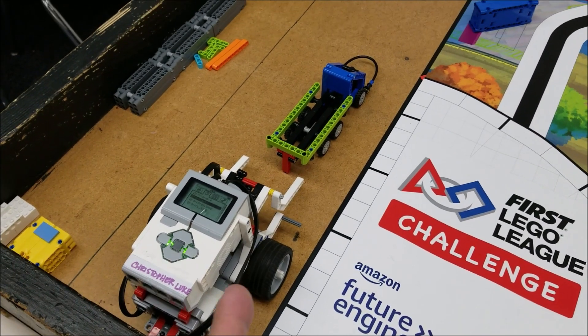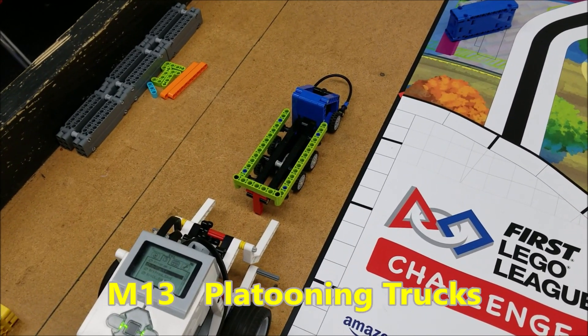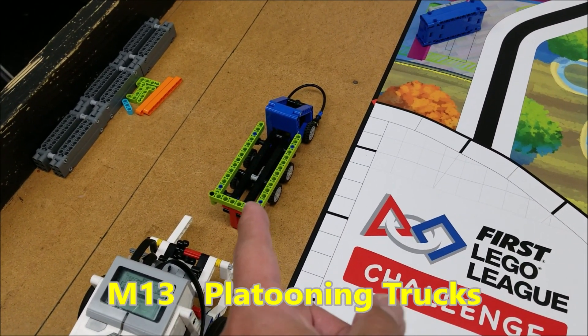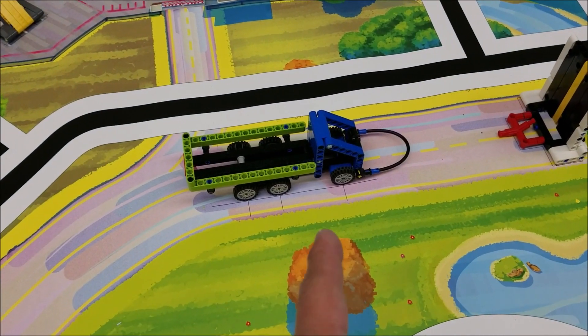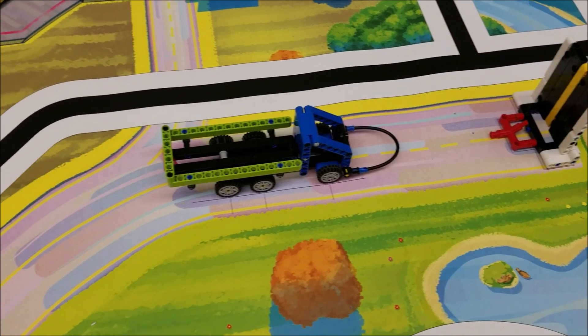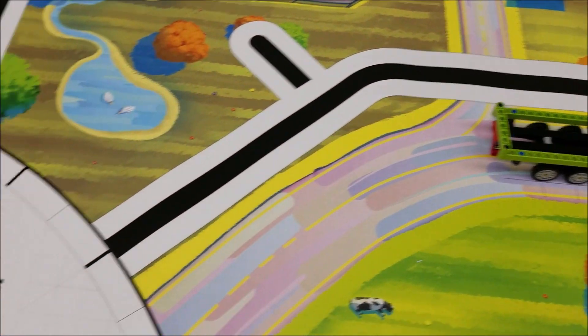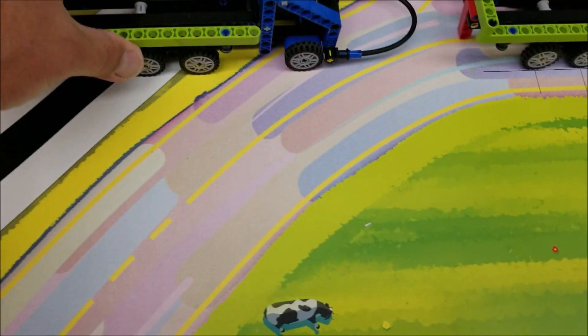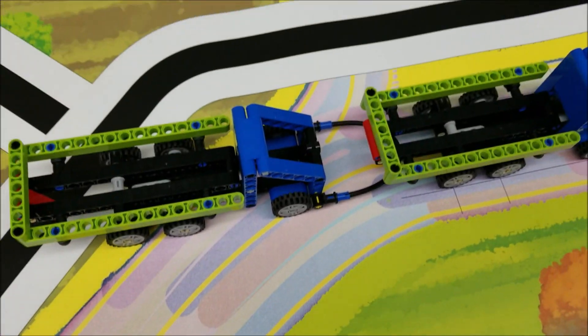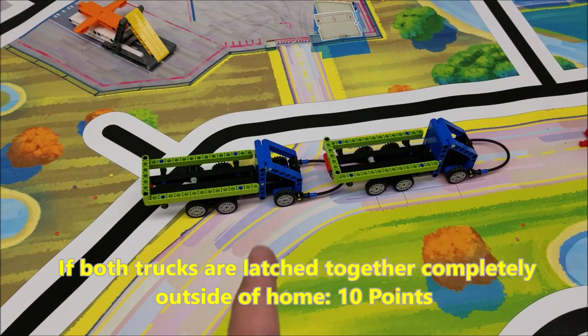Okay everybody, let's take a look at mission number 13, the platooning trucks. You have a platooning truck in home and the other one is sitting on the mat right here next to the bridge. Let's go over the points. If your robot can latch one platooning truck to the other, that's going to be worth 10 points.